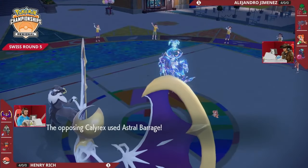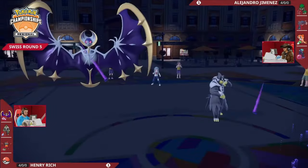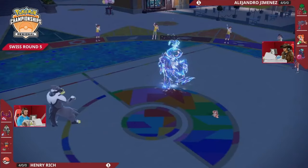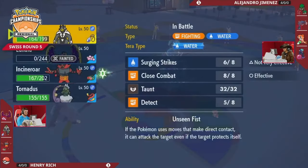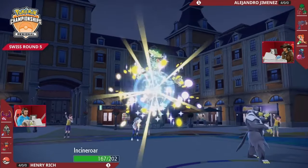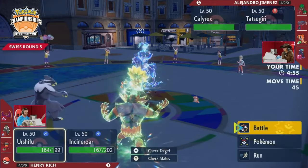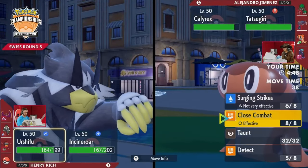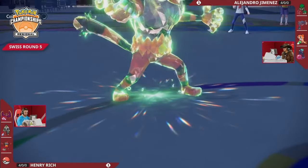A very risky switch-in here for Henry to have brought in Lunala to an incoming Astral Barrage - maybe just an acknowledgement that Lunala wasn't going to provide much value and something had to take the Astral Barrage, and maybe it's better to let Lunala go down than Incineroar. Of course, giving a sacrificial KO to Astral Barrage just means a boost comes in for Calyrex Shadow Rider. The Water Terastallization on Alejandro's side does mean Calyrex is now vulnerable to Fake Out - a pretty easy Fake Out plus Close Combat double-up into Calyrex that lands a ton of damage regardless. Tatsugiri probably can't threaten a KO onto either, and Henry's fourth Pokemon is Tornadus.